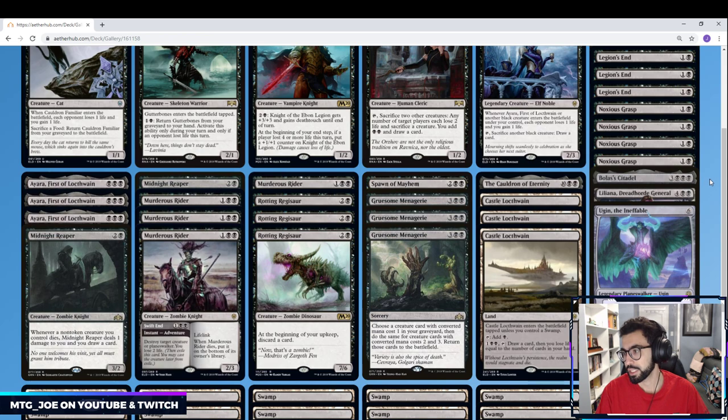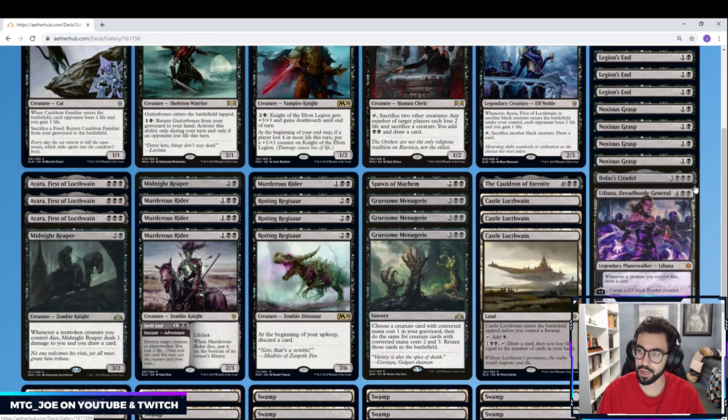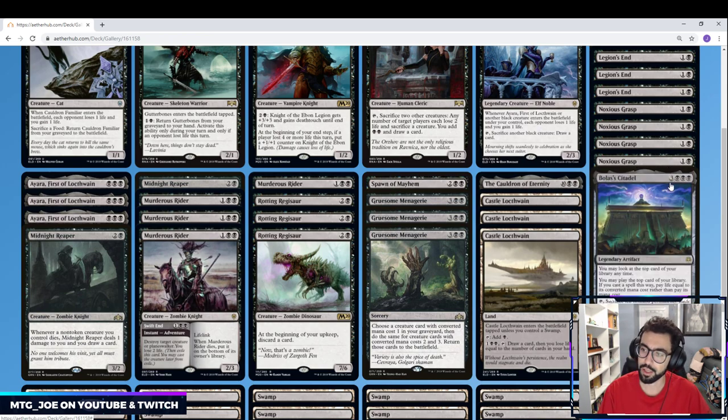And then I have some 6-drops I want to try out for the control matchup. Being mono-black, we can't deal with Artifacts or Enchantments except with Ugin, so that's one way we can play. Then Bolas' Citadel and Liliana are both kind of card draw engines. Liliana is good against the control matchup where they might not have ways to deal with our Planeswalkers. And Bolas' Citadel works well because we're gaining a lot of life, so we can pay into it to get more card advantage.